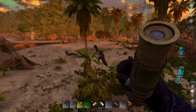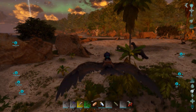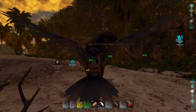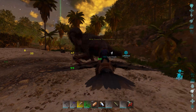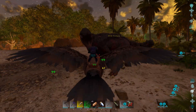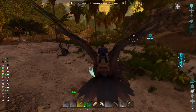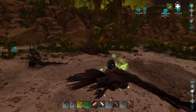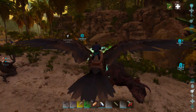On my pterygotus here there is a therizinosaur, really low level, right here, so we'll go ahead and kill this one. I don't want low-level things around me — maybe something better will spawn. This one needs to go. This was all a few days after the game came out — it came out on the 25th, and this is the 29th, so four days later.